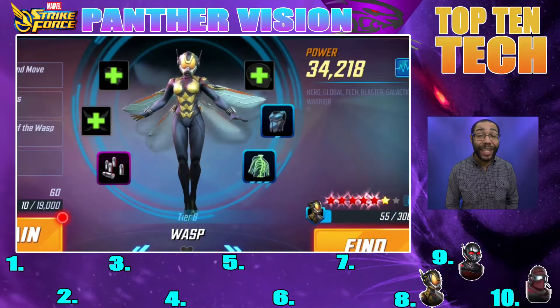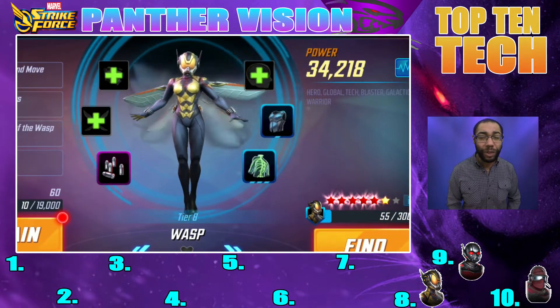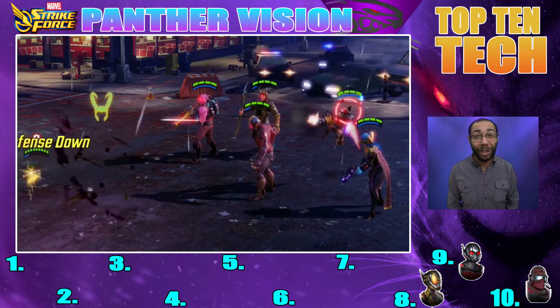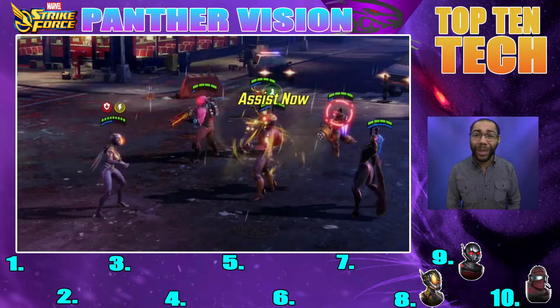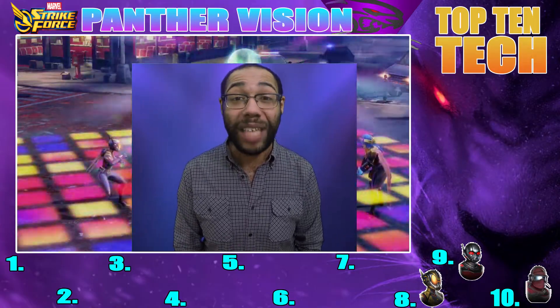Number eight: we have Wasp. I really like Wasp as a standalone character. Her kit is pretty straightforward. On her ultimate, she has that AoE that counters characters like Hand Sentry and Loki. Her special has that stun, which always comes in handy. And she's a hard character to hit — she's so annoying. I really like Wasp. She's not too crazy, but she's still pretty special. Let's jump into number seven.